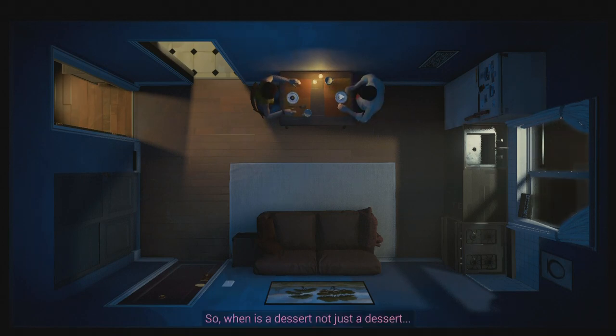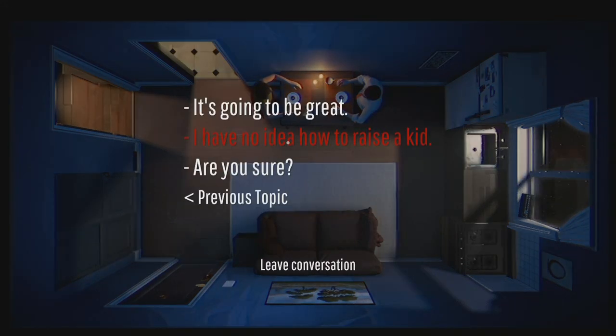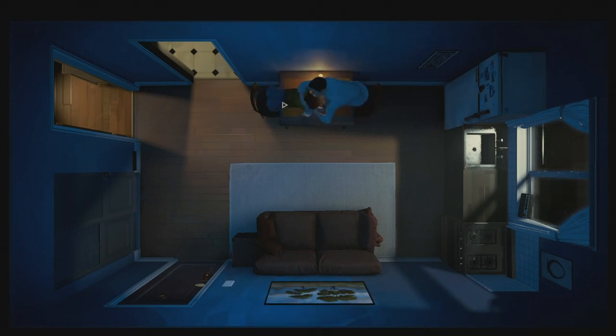To do a perfect day, grab both plates of dessert from the fridge and put them on the dining table. Then grab at least one mug, fill it with water, and put it on the dining table. You can grab both mugs and fill them both to speed things up, but it's not required.